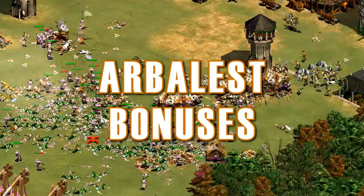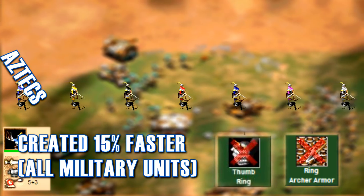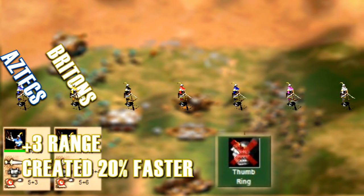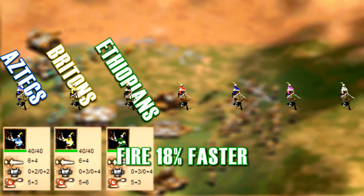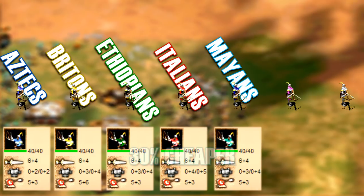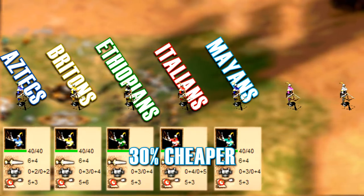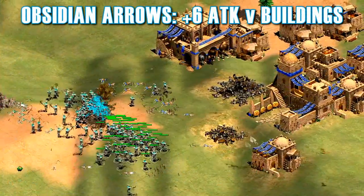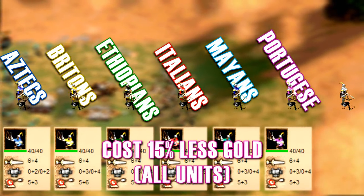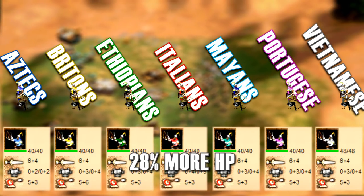A few civilizations have bonuses for them. The Aztecs are created 15% faster like all military units, but they miss thumbring and ring archer armor. The Britons have plus 3 range and are created 20% faster, but they also miss thumbring. The Ethiopians fire 18% faster with no drawbacks, the Italians have plus 1, plus 1 armor, and the Mayans are 30% cheaper, so they cost 17 wood and 32 gold instead of 24 wood and 45 gold. In the HD expansions, they have plus 6 attack versus buildings. The Portuguese cost 15% less gold, but this is definitely not as good as the Mayan bonus. The Vietnamese have 20% more HP, so 48 instead of 40.